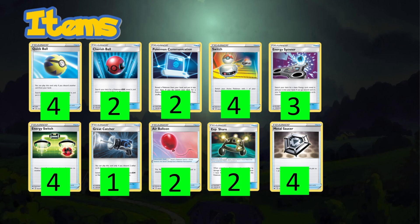Two Air Balloon gives us mobility — if something like Zacian is in the active and we don't want it there, attach Air Balloon and retreat. Interestingly, I'm trying two Experience Share. The idea is to place them on Corviknight or Zacian — if ADP gets knocked out before we can Ultimate Ray, Experience Share grabs those energies and puts them onto our attackers. Tool Scrapper is a concern, but most decks play one or two at most.